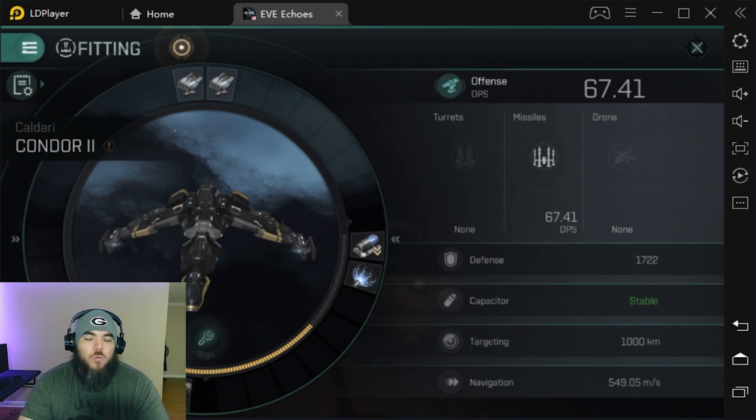We'll work our way up through the list. These are beginner builds — ships that you can take out, lose, and not worry about the cost of them. Are they going to be the optimal build? No. They're going to be cost-efficient for someone to take out and not be afraid to lose — decently built ships you can take out with your buddies.